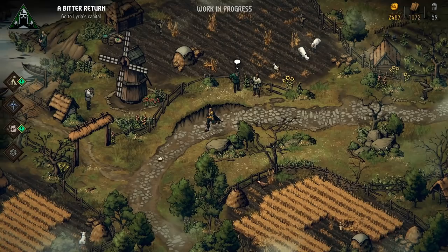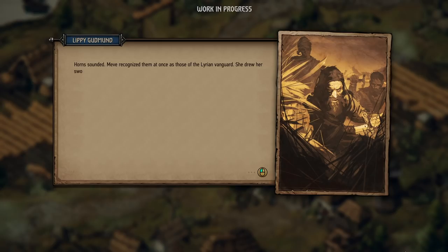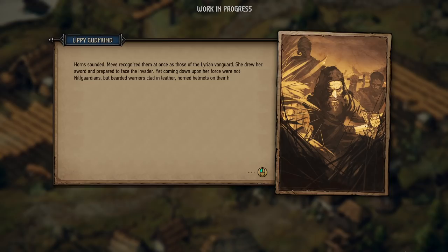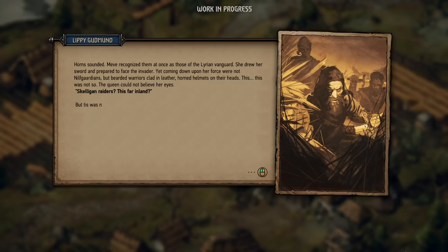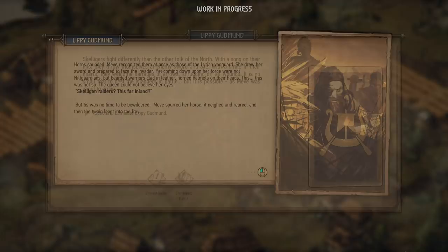Horn sounded. Meave recognized them at once as those of the Lyrian vanguard. She drew her sword and prepared to face the invader. Yet coming down upon her force were not Nilfgaardians, but bearded warriors clad in leather, horned helmets on their heads. The Queen could not believe her eyes. Skelligan raiders. This far inland? But this was no time to be bewildered. Meave spurred her horse. It neighed and reared, and then the twain leapt into the fray. Looks like we're being attacked by Skelligan Islander folk, Viking-like warriors who cherish combat above all.